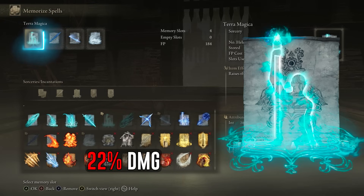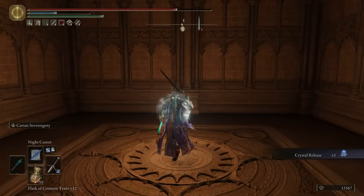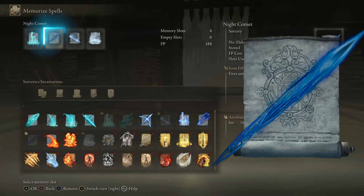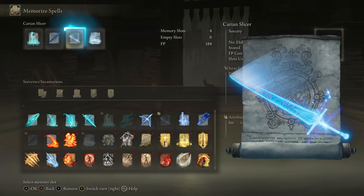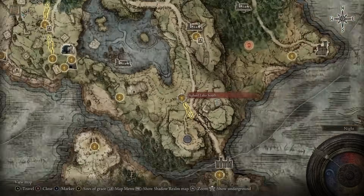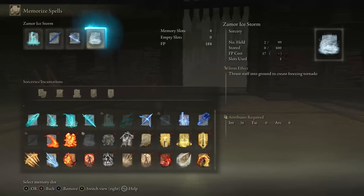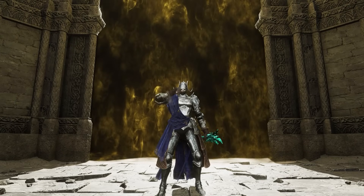For the sorceries, use Terra Magica to increase your damage by 22% for 30 seconds in boss fights — found in the Crystal Cave dungeon via the elevator behind the Crystalian bosses, leading to a tower inside the Academy with a chest on top containing the spell. Use Night Comet to fire invisible magic comets that bosses will not see and cannot dodge, great for clearing or use between Sovereignty hits. Use Carian Slicer — cheap and reliable — as your primary spell for exploration or boss fights. And use Zamor's Ice Storm to proc Frostbite on bosses, making them take more damage.